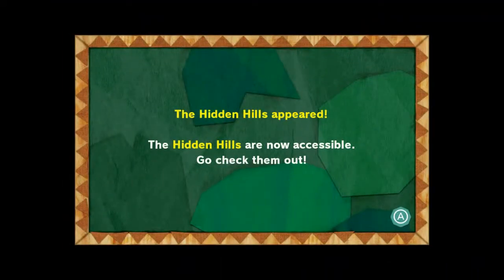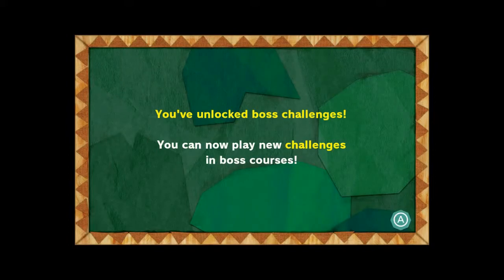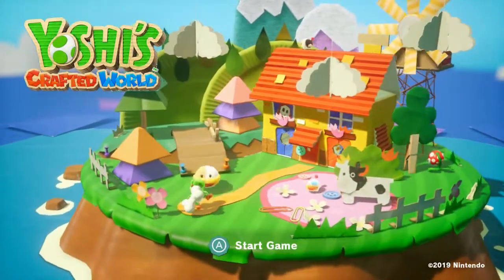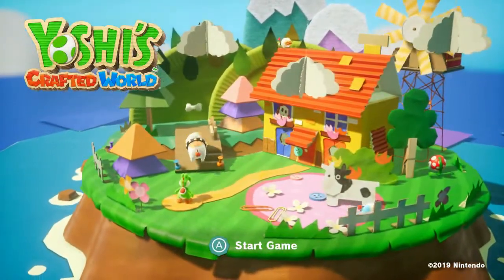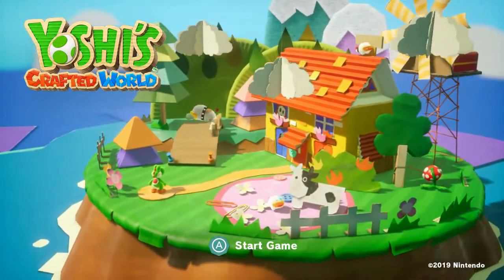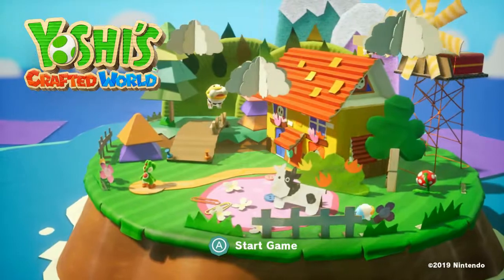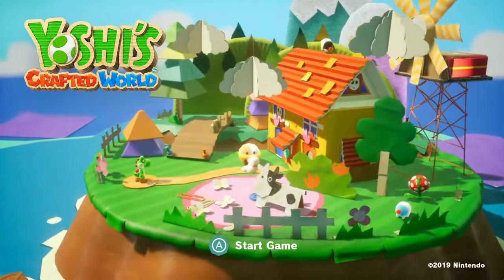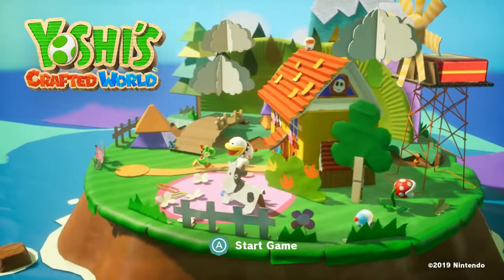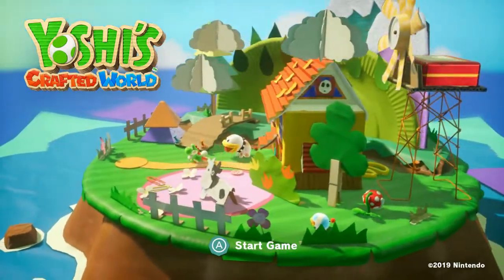The hidden hills — that's the bonus area, I'll get around to that at some point. And boss challenges — you'll have to get flowers for them. But for now, that's pretty much all we're doing. We've wrapped up the main story. I'll get to those hidden hills levels later on. May show the boss challenges, I may not, because I admit I'm not terribly good at some of them. I probably need to practice on the final boss a bit more.